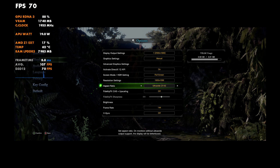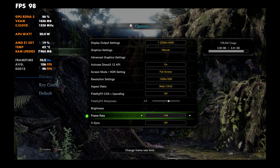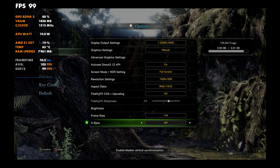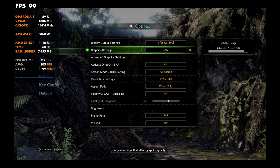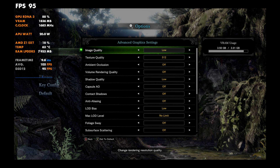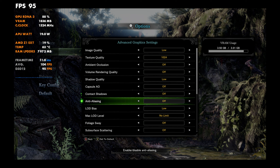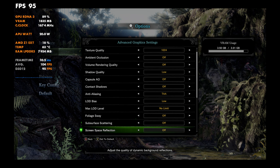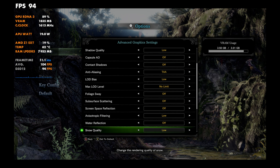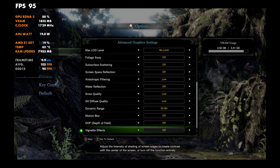Frame rate is set to 144 with Vsync turned off. As far as the in-game settings, we're going to use low for one and mid for another at 1200p. We'll also take a quick look at 800p later. In advanced graphics set to low, the only things I'll change are: upping the texture quality a little bit, turning anti-aliasing to TAA, and turning off motion blur, depth of field, and vignetting — leaving everything else alone. That's what we'll refer to as our low settings throughout the video.